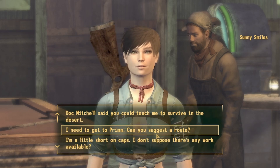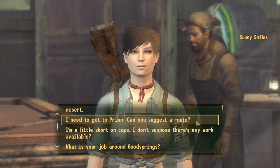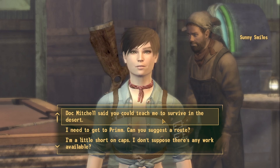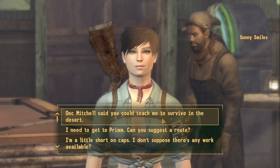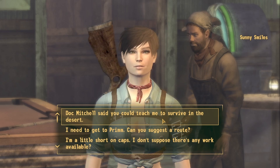I don't think I need to do the tutorial quest so we'll just talk to Sunny about Prim. Actually we do need to start the Ghost Town Gunfight. So let's make a deal, Sunny — you teach me how to survive in the desert and I'll teach you how to swat. Deal!